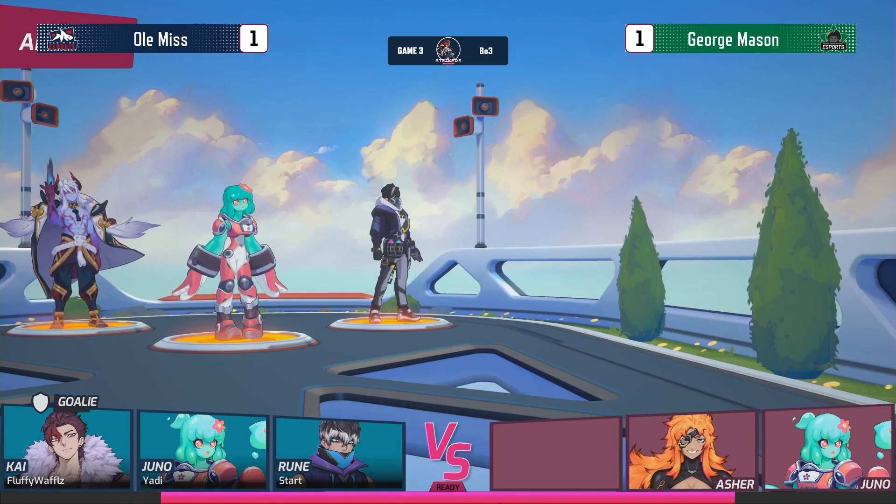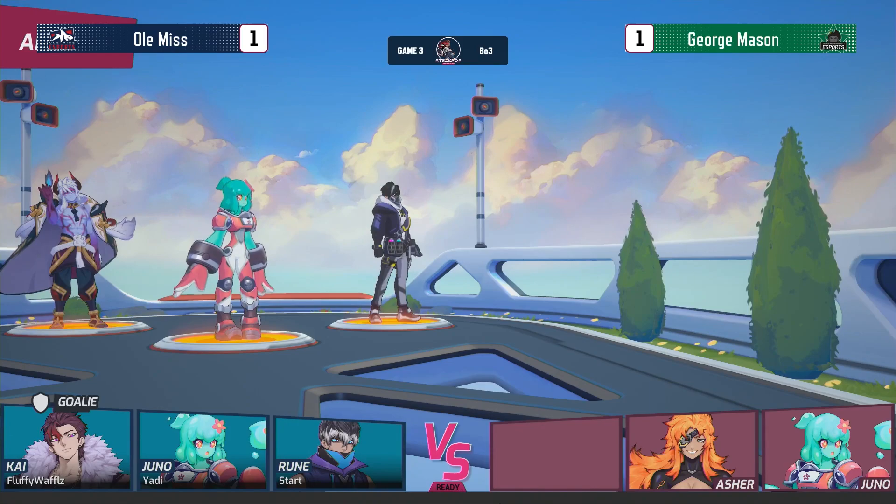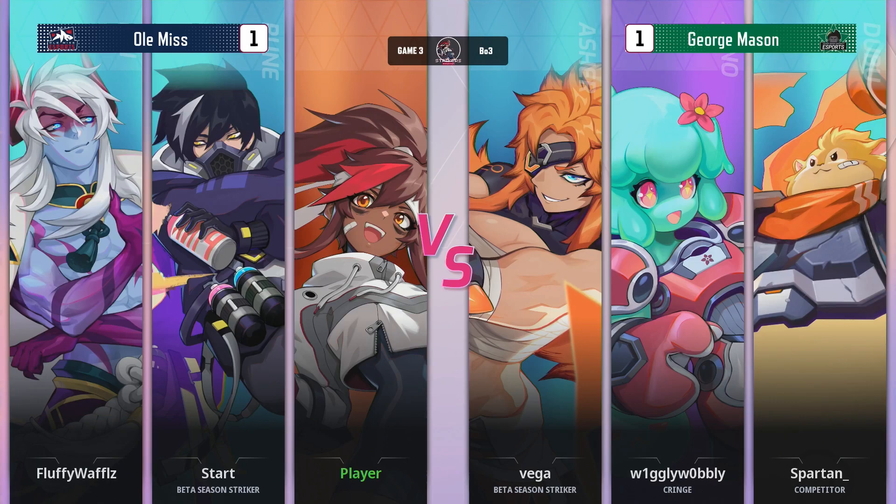Those Rune Pillars, those Juno Slimes — they can become really hard to pass. And like the Asher, sometimes you can't even get up there towards the goal. We saw it firsthand: George Mason struggled to deal with that level of disruption.